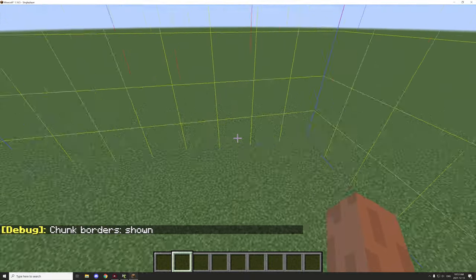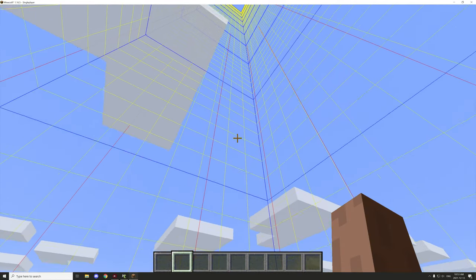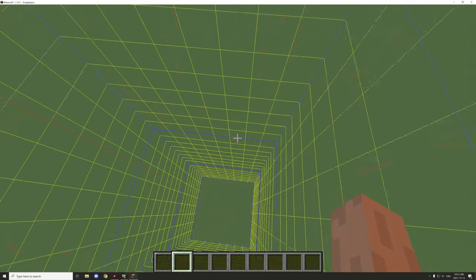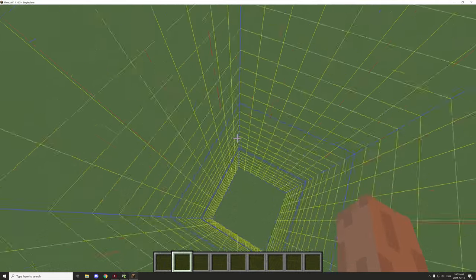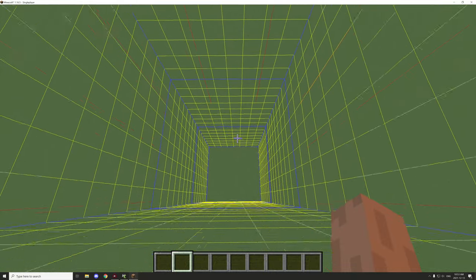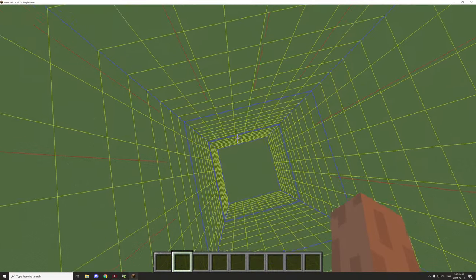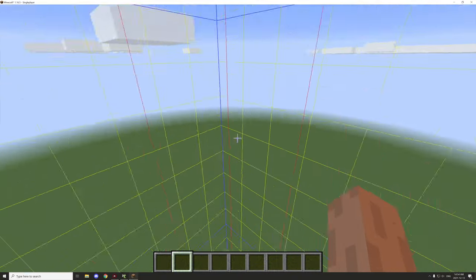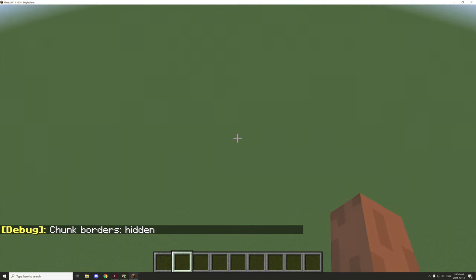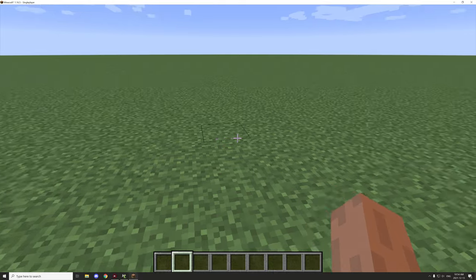These blue lines basically indicate one chunk section. I was thinking about making it three or four chunks high, and we can go about 32 by 32. I think about four chunks high should be good — that'll bring it up to about here. If we disable that, that's a pretty good height. It might take a few episodes, but we can start planning out where we're going to be building.